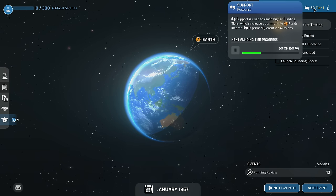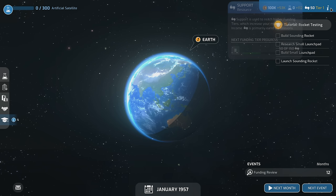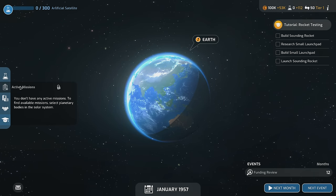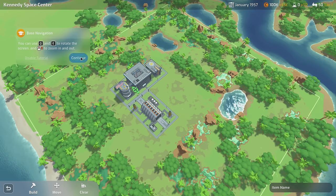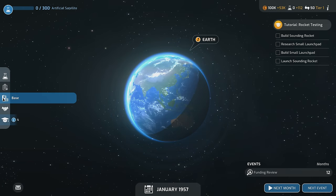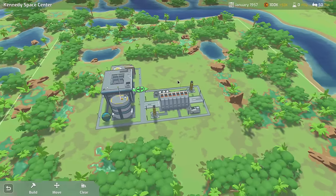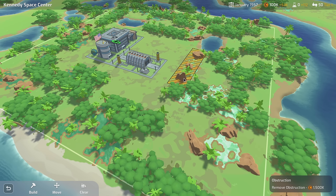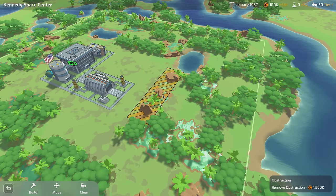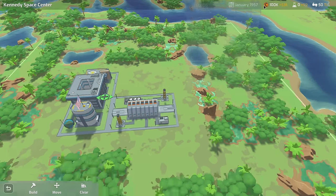This is our support meter. The more support we get, the more funding we receive — kind of like public support for NASA. We get our new funding tier at 150 support. If we had an active mission, we'd see it here. The base screen is really cool — we can organize and build out our space program exactly how we want on a tile-based grid. In order to build in a certain spot, we have to clear it, and clearing is expensive. For example, removing one obstruction is $75,000 and another is $1.5 million. There's a lot of flexibility, but you'll need to keep making money to afford those things.